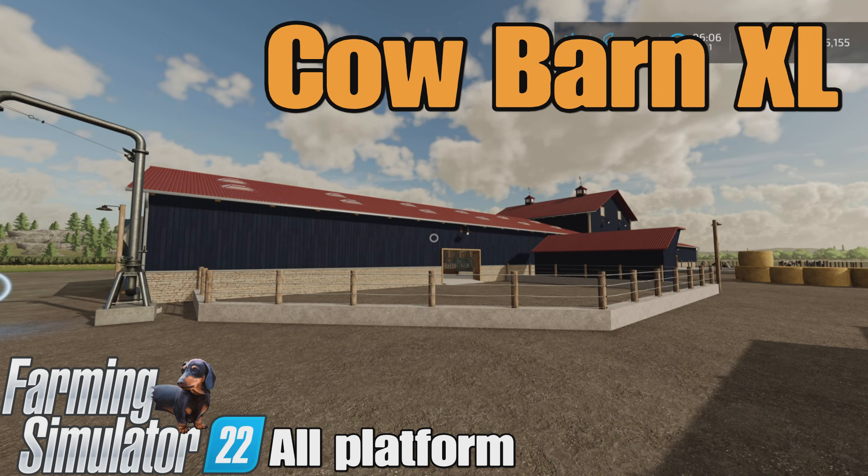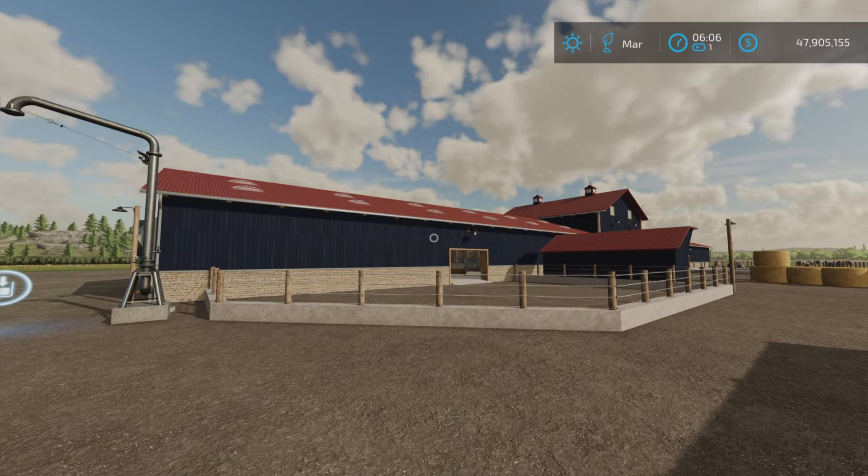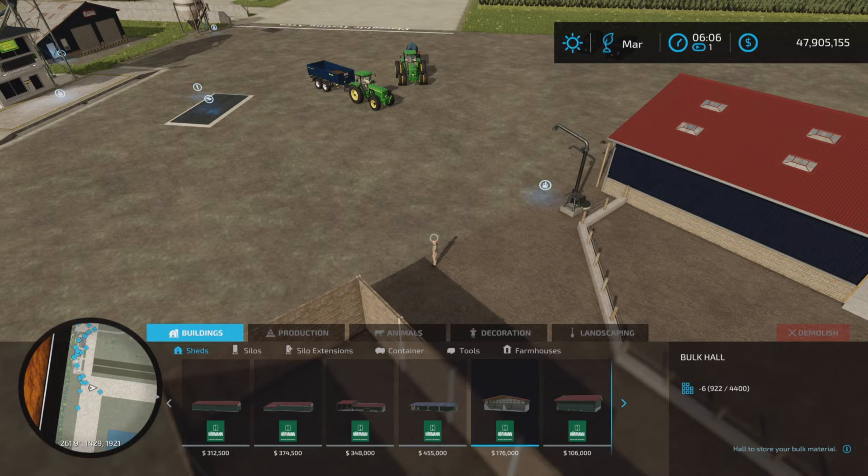Loony Farm Guy here, and this is Cow Barn XL by FSG Modding and FSG Tasman for Farming Simulator 22. It's for all platforms — PC, Mac, and console. I'm on PS5 here on Rock Crawl for this test and demonstration of this beautiful big barn — a cow barn complex really. It's 16.64 megabytes to download and 40 slots on console.